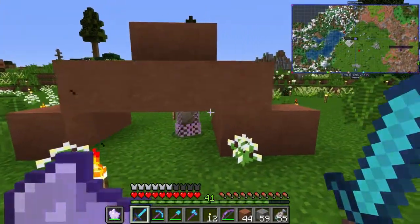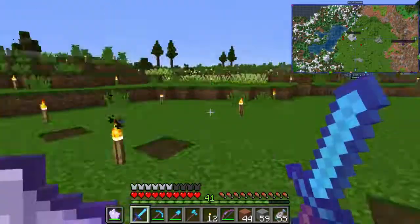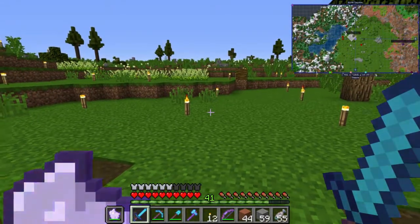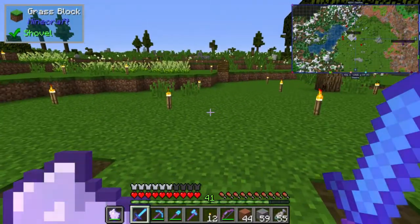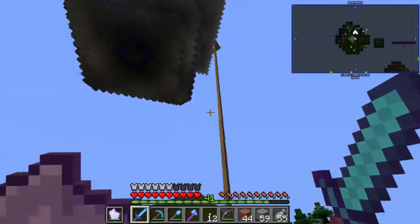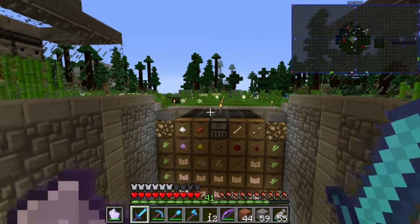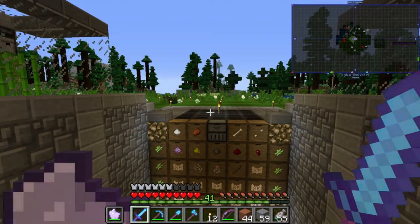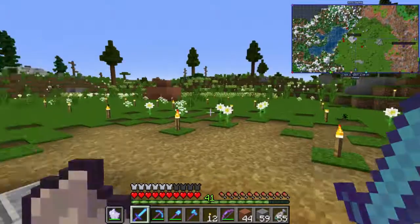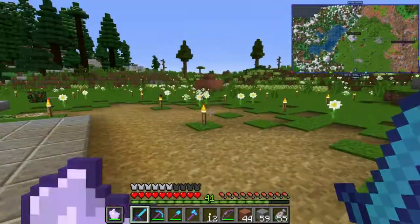Sadly I had another zombie villager here, but right before recording I took off the blocks at the top and the sunlight killed him — burned him to death even in full golden armor. Interestingly, if a zombie villager is fully armored and has a decent Feather Falling enchantment on their boots, they actually survive the drop from the mob farm. I got two of them that way, but sadly one is dead and we need three to make a villager breeder, so that plan is on hold.